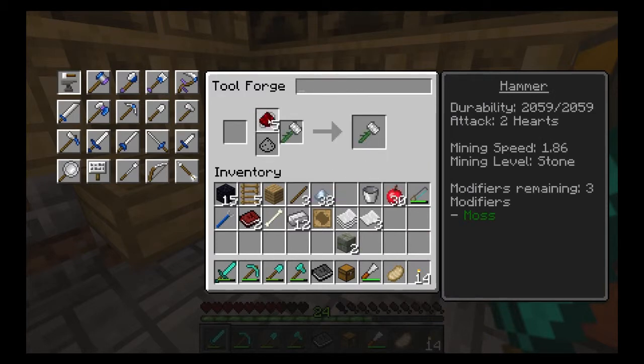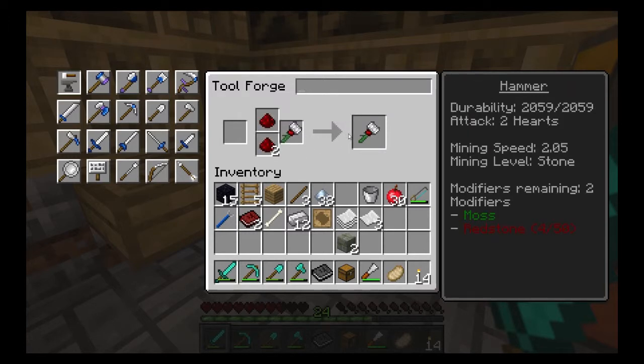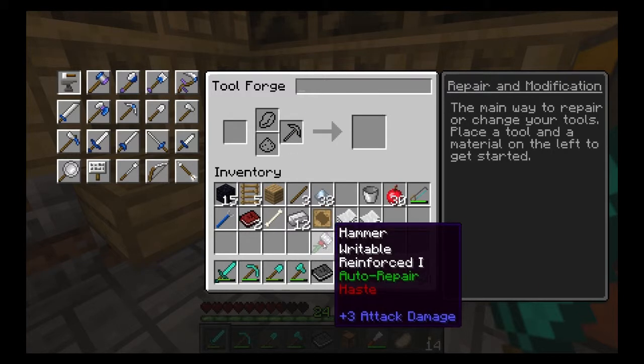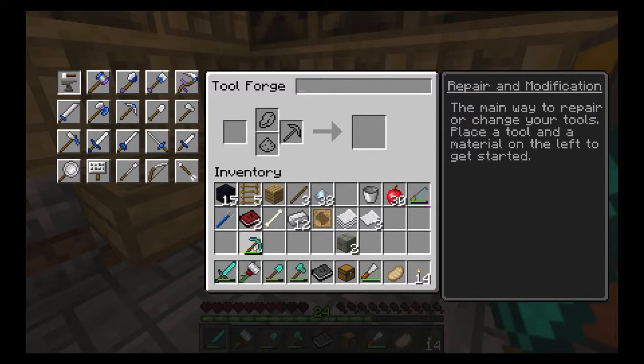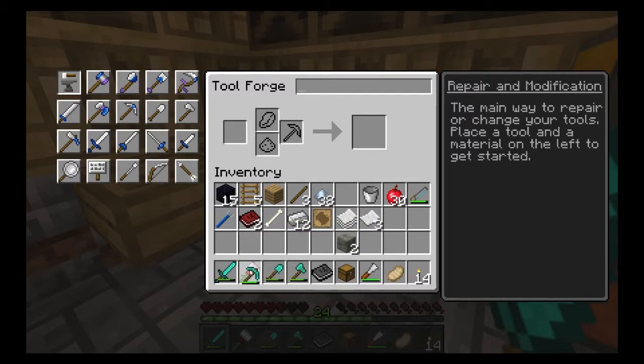We have four modifiers rather than the usual three you'd find with moss. So that will now auto repair itself, which is awesome. We can do this as well — we have things like redstone to make it faster. The mining speed is now two and a half. Nope, okay, so it doesn't do that in this system yet.